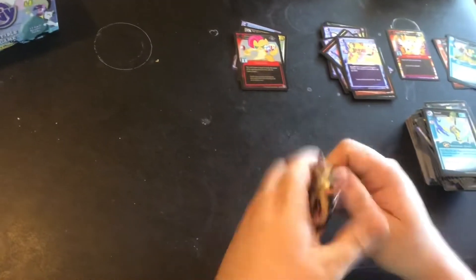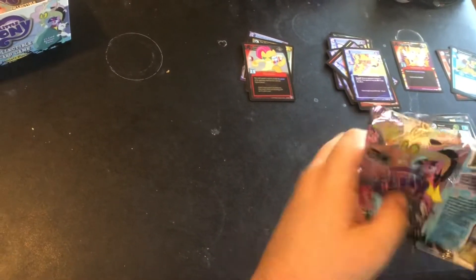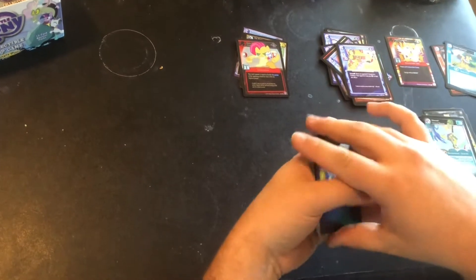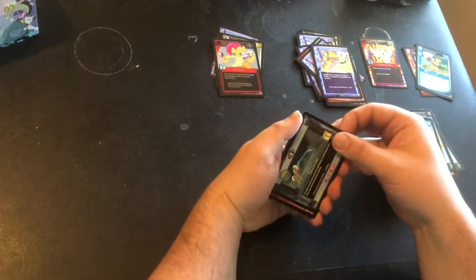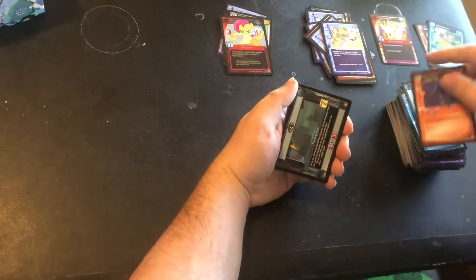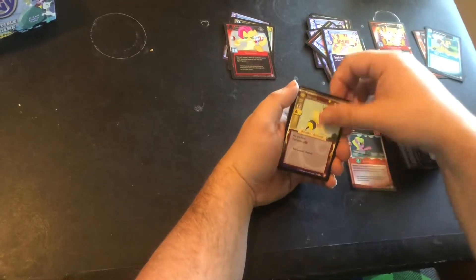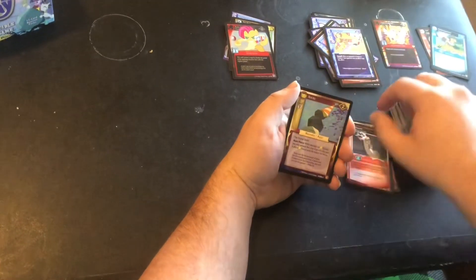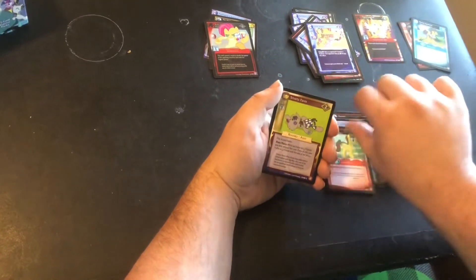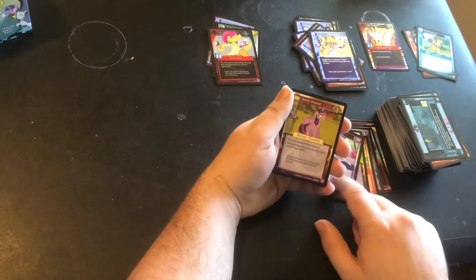So far we've done good — we've got an Ultra Rare and two rare foils already. New pack, three from the back. Friend or Foe, Princess Luna, Tracking T-Rex, Daisy, Beesuit, Discord, Rocky, Rarity, Two of a Kind, Caramel, Smarty Pants, Bon Bon. And our rare is Utterly Drained.